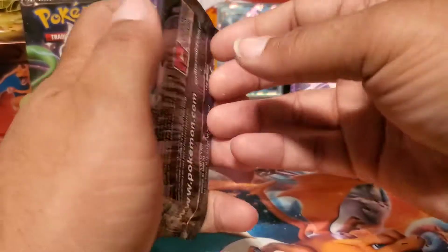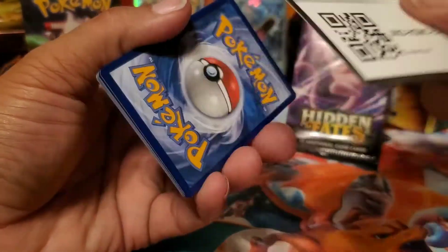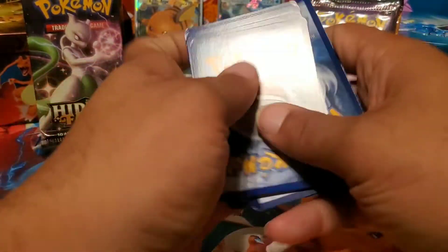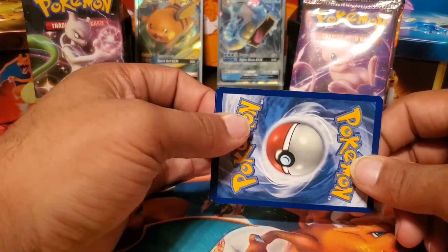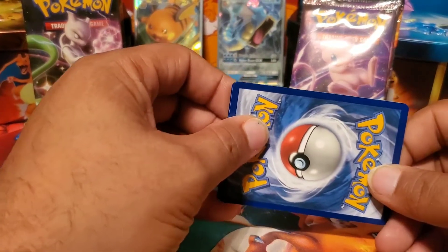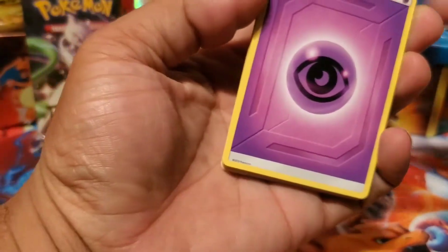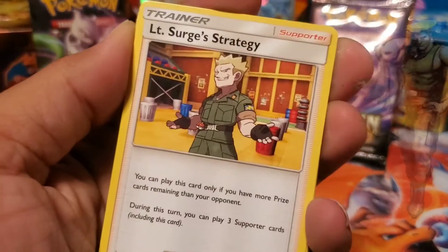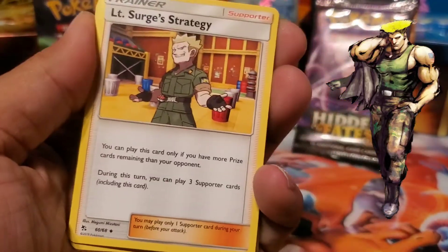I'm gonna save that pack for last because it always does good cards with that one. I think you've got packs two, three, four. We all know what I'm guessing first - everybody's psychic now. Oh look at that, what did I say? Lieutenant Surge's Strategy! Everybody else thinks he looks like Guile from Street Fighter. Yeah, he kind of does - he's right there, that's Guile.